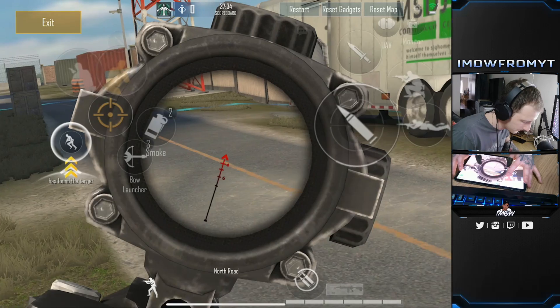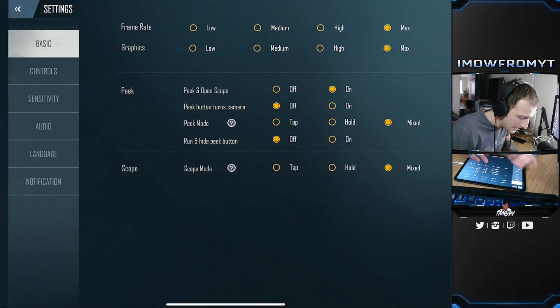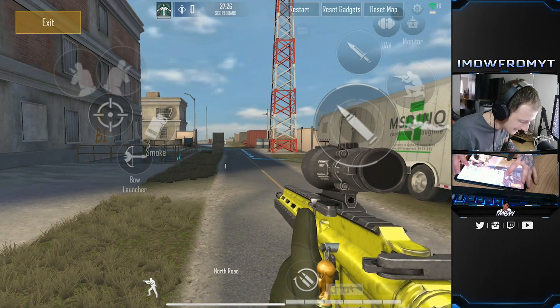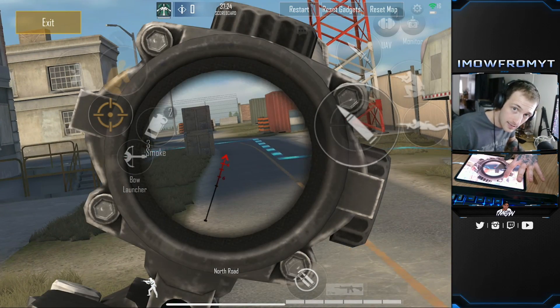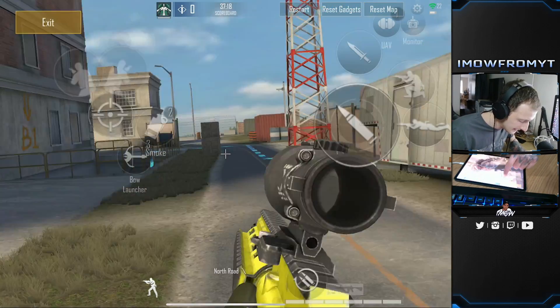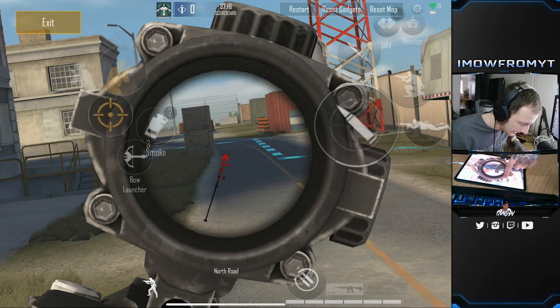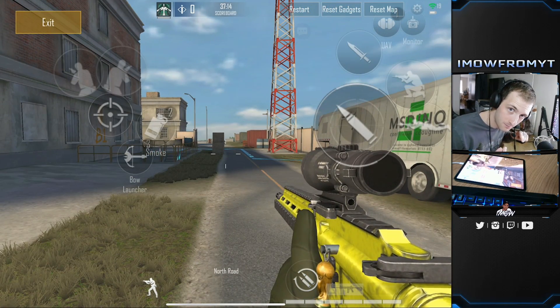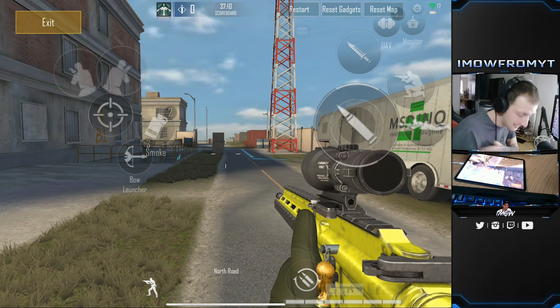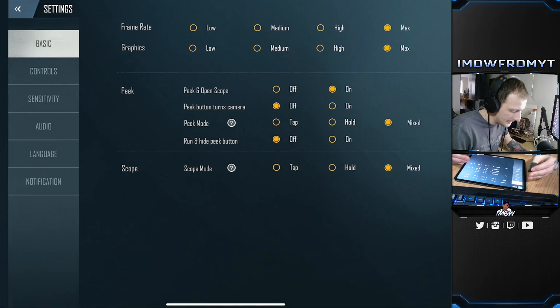Mixed peak mode means you can tap to peek, but you can also hold it in and the moment you release the button it zooms out. So tap to peek and tap again to come out, or hold and release to come out. Not many people know that, and I highly recommend that setting.